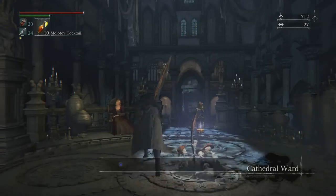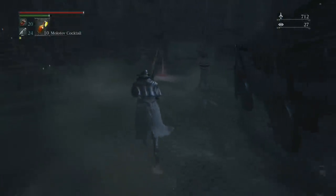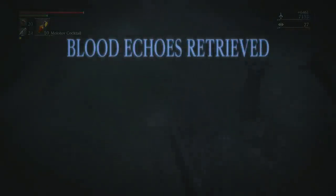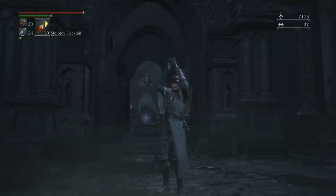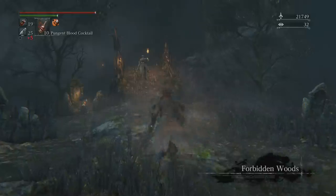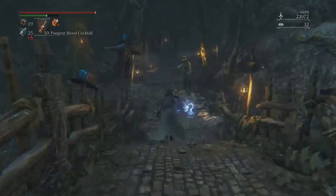Now I'm going to demonstrate the mace. To get your echoes back, just go back to where you died. You might think you need to kill a Reaper in the prison area — that's what I thought at first — but no, just leave and go back to where you died and your echoes should be there. Sometimes the Reaper might have them, so you may have to kill the Reaper.